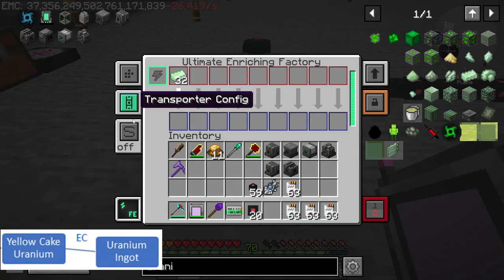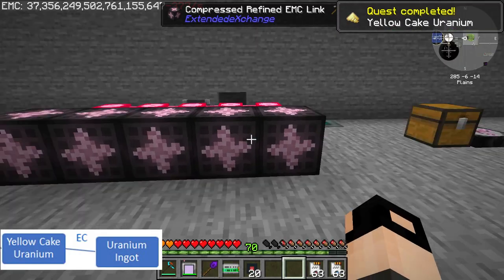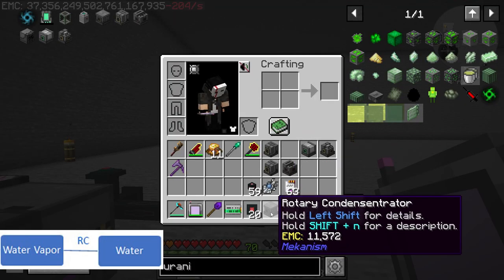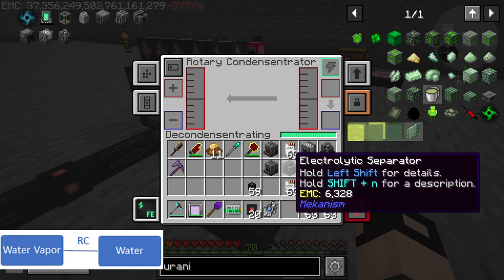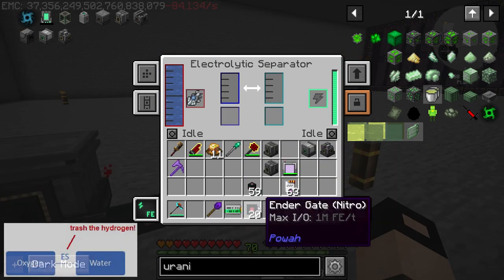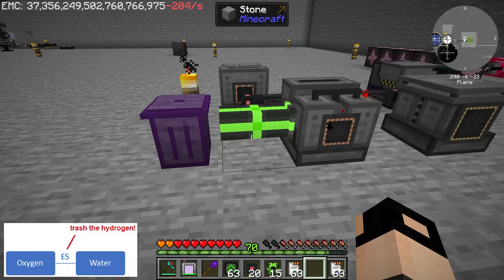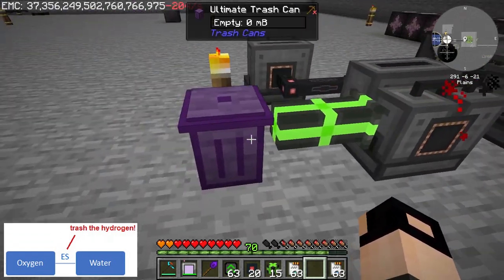First thing I did is put some uranium ingots into an enrichment chamber to make yellow cake uranium. Next thing is water vapor, which is made in a rotary condensator — you need to toggle the operation and you can give it an Evertide Amulet for infinite water. Next is oxygen, and oxygen is made in an electrolytic separator by providing it with water.